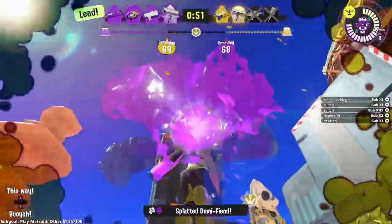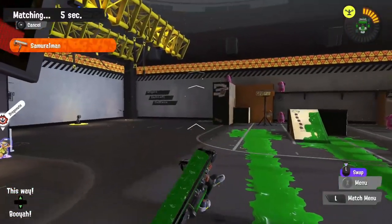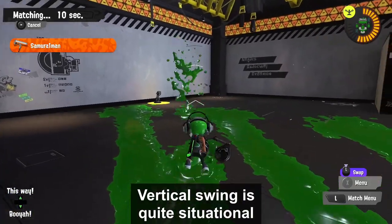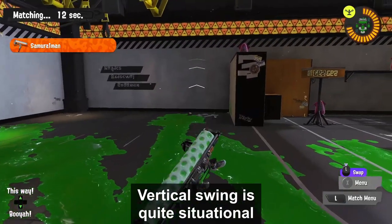You usually want to jump while you are going to swing, but make sure you don't swing and jump at the same time to do a Vertical Swing. I find it situational to use, but it's good at pressuring enemies farther away.